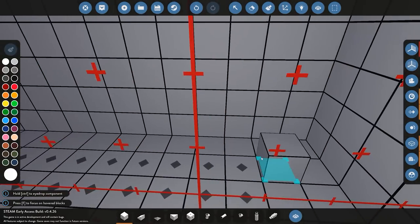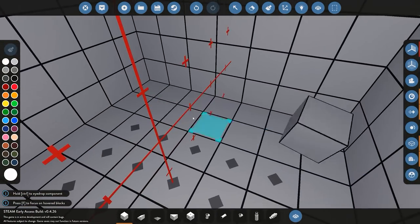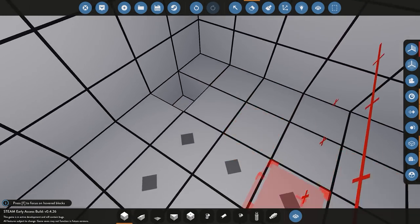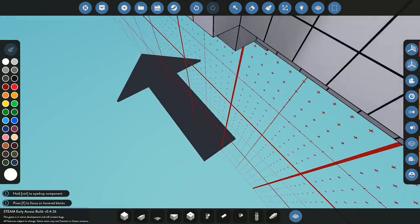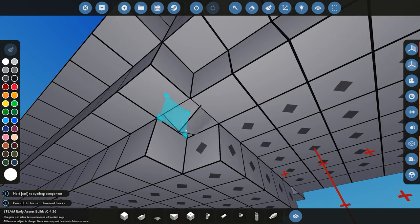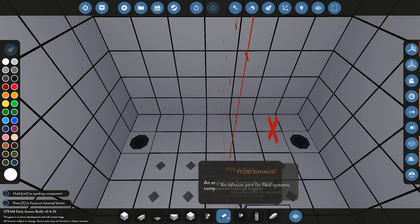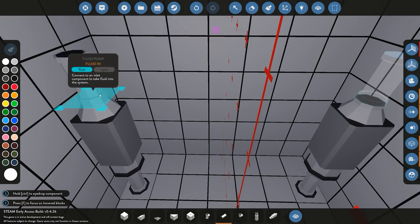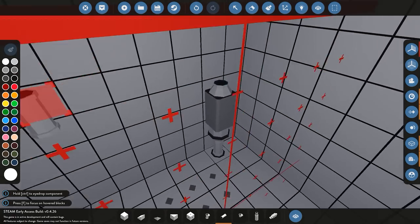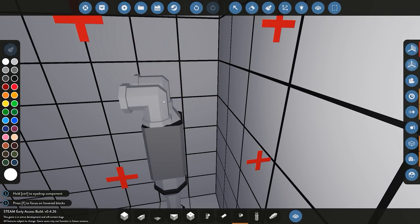Now we need pumps to fill these tanks. You want the fluid ports to be at the lowest point in the tank. For the rear tank we'll make a hole there for the port to fill and to take out. We'll have one port to fill and one port to take out, then add some piping and two pumps. At the moment both pumps are set to suck water out of the system. We'll finish all the piping and then change it so that one pump fills and one pump empties.